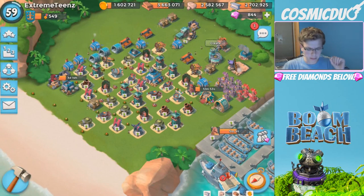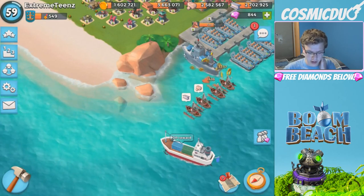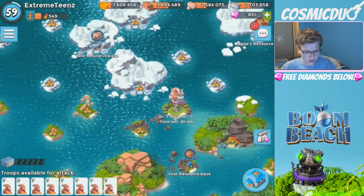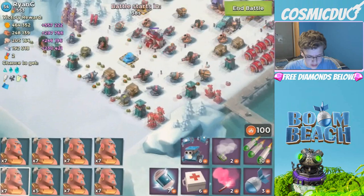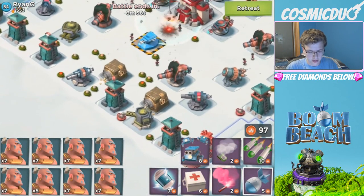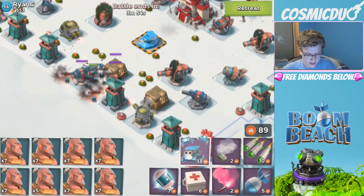What's up guys, welcome back to another Boom Beach video. We are here today with some fun warriors. We were doing some terror but we're not going to do that. We are going for an HQ upgrade today, so hopefully we can do that. That's why we have resource reward just boosted like crazy, and we also have troop health and troop damage boosted.